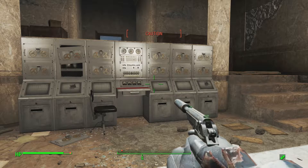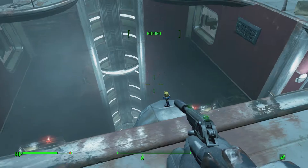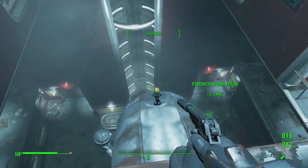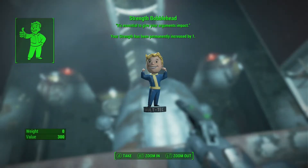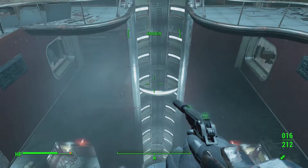Next up is strength - we're halfway done. At the top of the Mass Fusion building, if you look over the edge towards the front of the building, you're going to find the strength bobblehead.